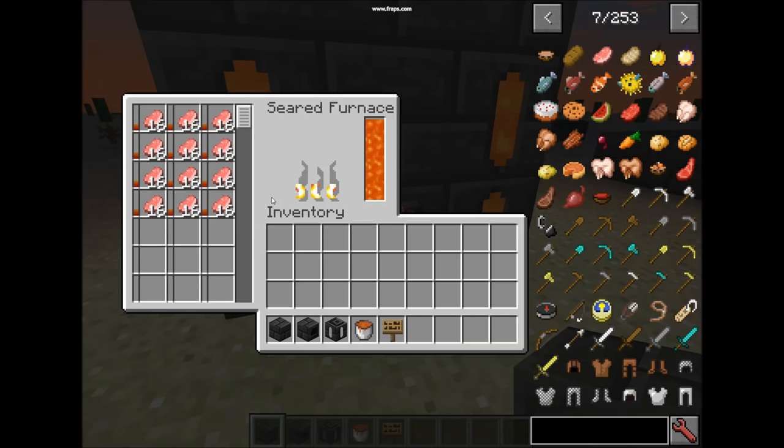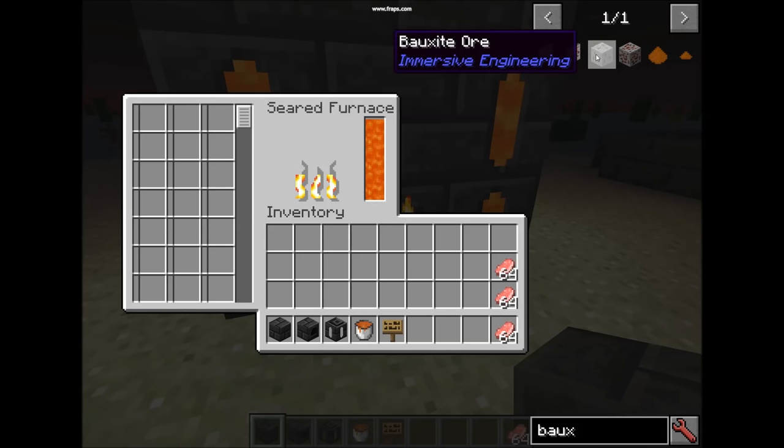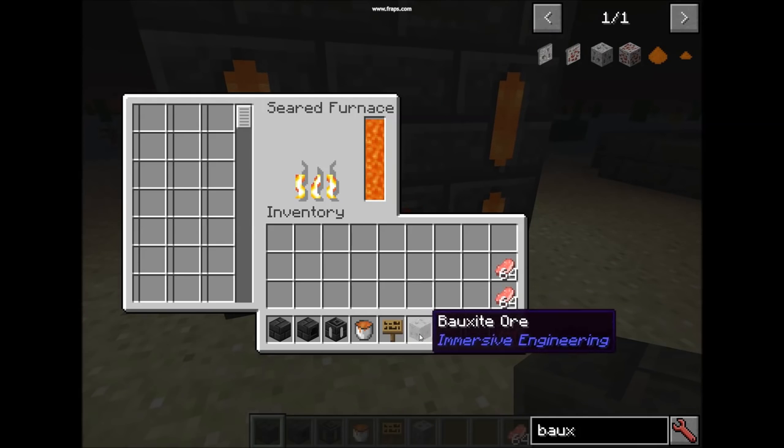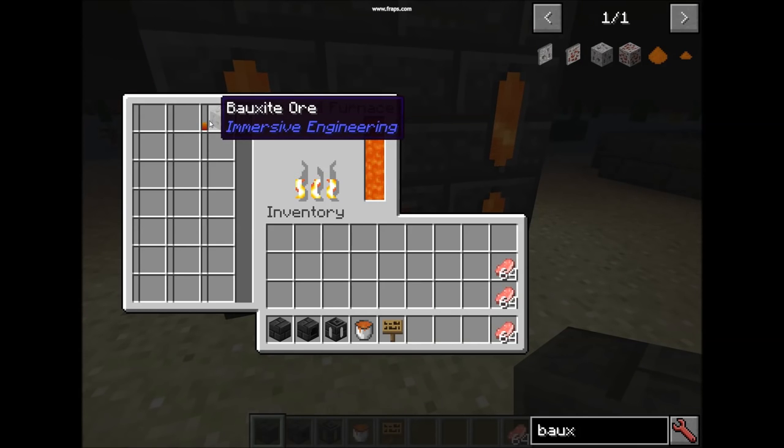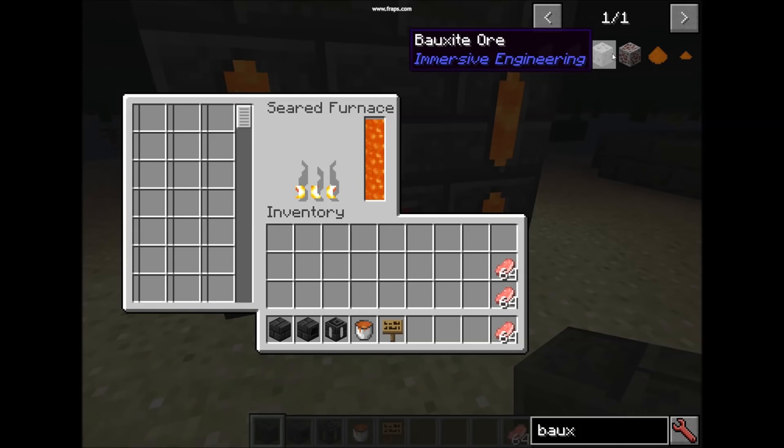Do keep in mind that some ores from other mods cannot be smelted in the furnace — the furnace won't actually accept them. I'll give an example right now: this is the example from Reborn — the Bauxite ore. This will not be accepted. So keep in mind that there is a difference between the ores in some other mods that this furnace can actually smelt.